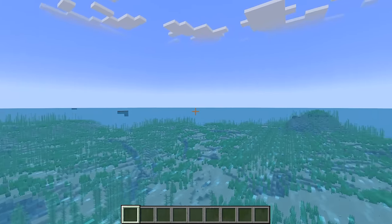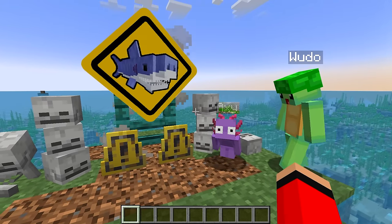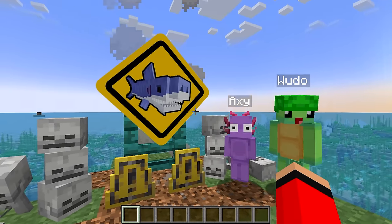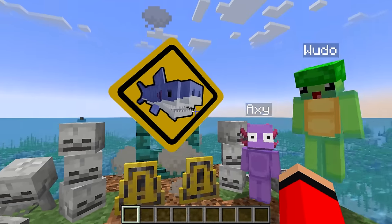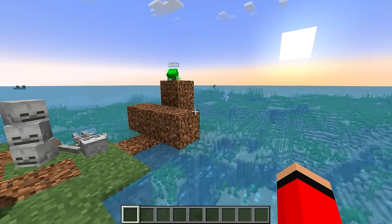We're stuck in the ocean with no way home. The sharks will kill us at nighttime if we don't build something to survive. Don't be scared guys, I'm going to build a house on water to keep us safe.